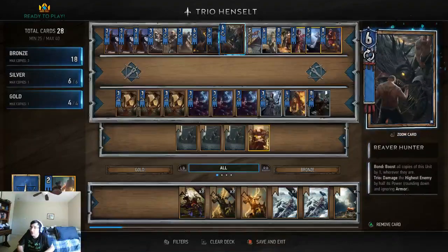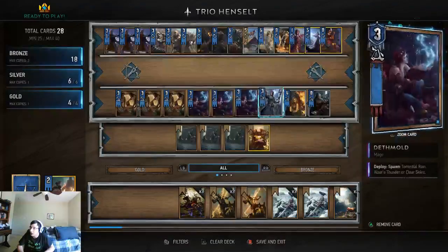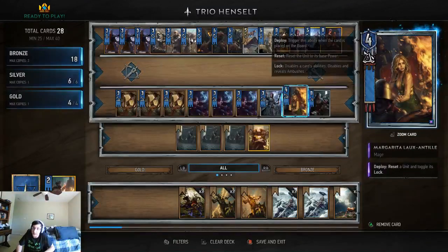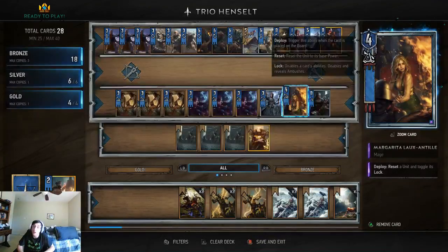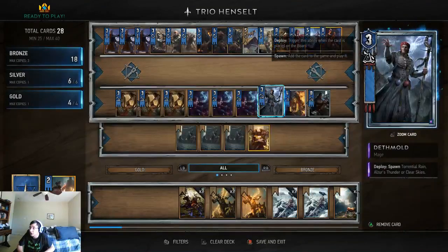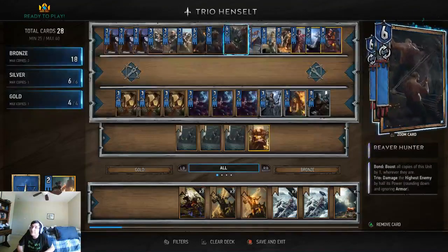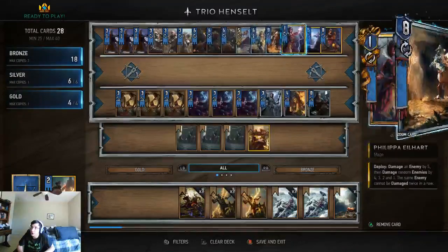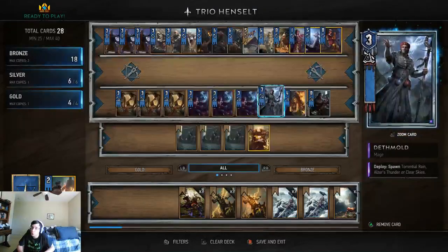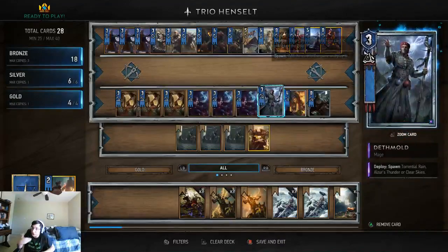The Reaver Hunters are your backup as mentioned. Margarita is there as a tech card against certain cards you really need to lock, or if you need to unlock one of your own cards. Deathmold — you should have as many mages as you can get in every deck. Northern Realms is the only faction right now that has two mages, and the mage will be your clear skies.